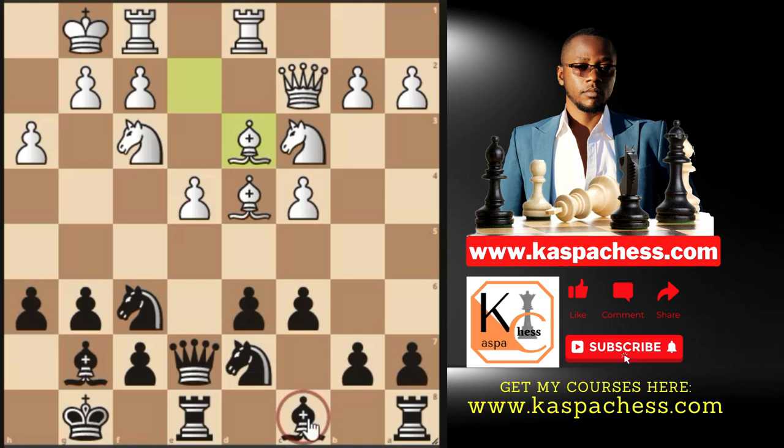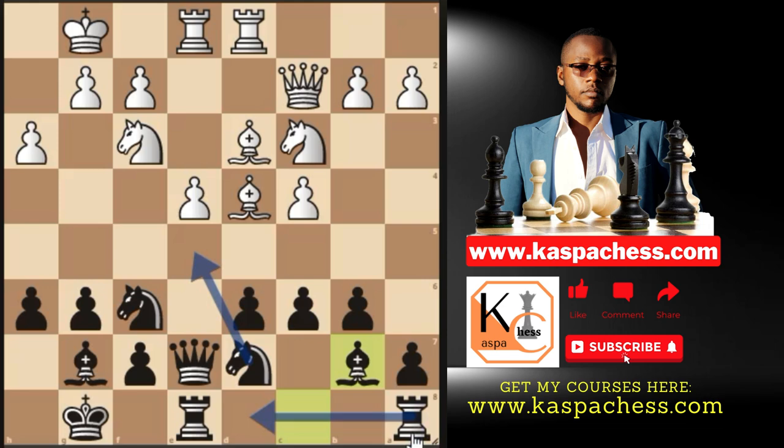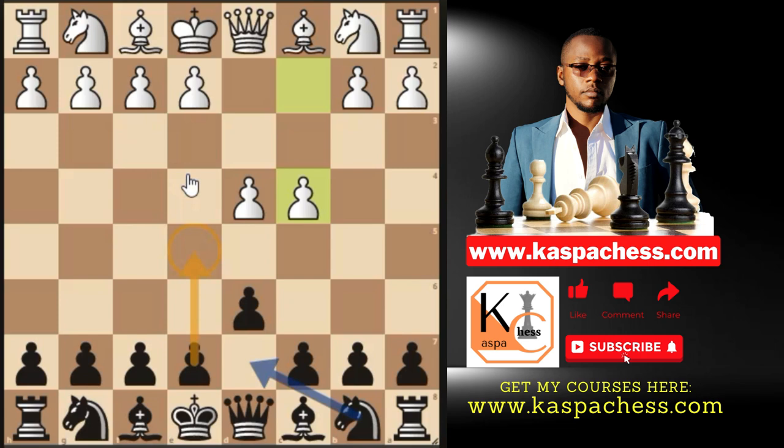When you're stuck in the middlegame and don't know which piece to touch, think of the least active piece and bring it into the game. After Rf8, play b6 — they'll also be activating their pieces. Then play Bb7, develop your rook from a8 to d8, and play Ne5 to make your knight more active. This is how we play chess — not memorizing moves, but learning strategies and plans.